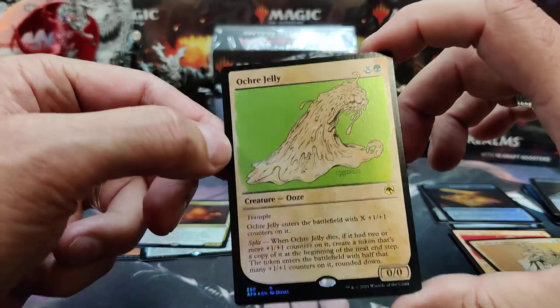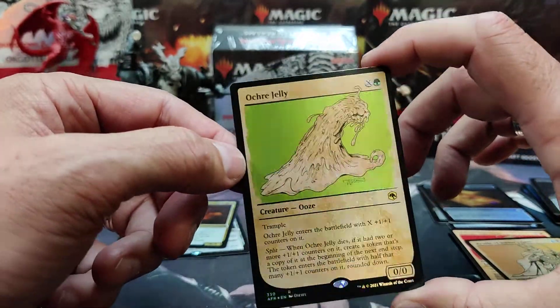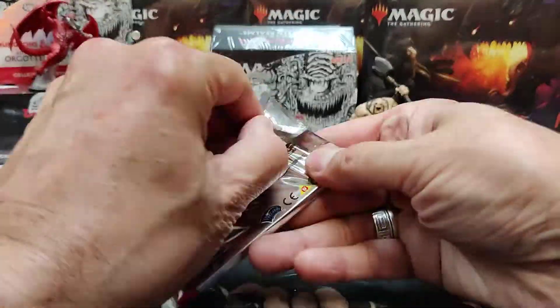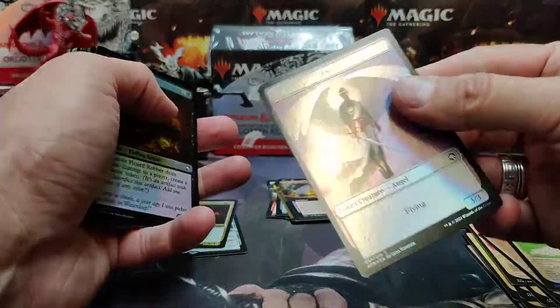An Ochre Jelly — although it doesn't look centered very well, it is foil. Looking nice — love the jellies and the oozes. I play D&D, as you can see, and we do at our store. Lots of nice crossover here for D&D players. There's an Angel Devil token — how fitting.